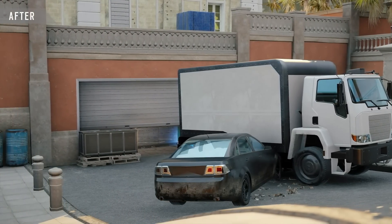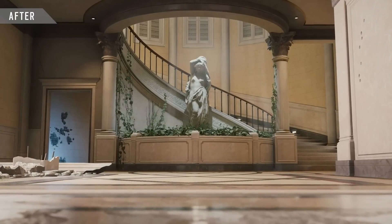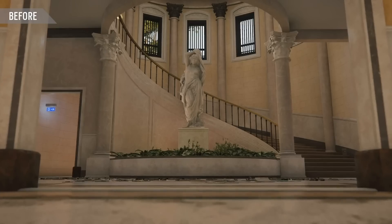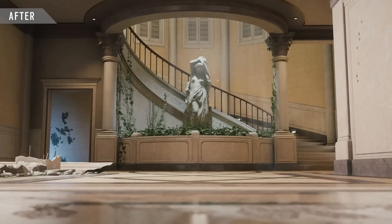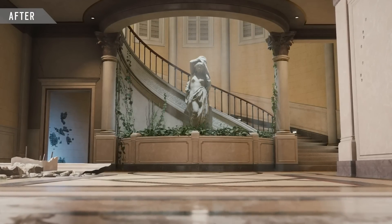Next up we have the brand new Spiral Staircase. We did get a glimpse at this before but now we have it from a different angle, and it confirms there is still a staircase going down to garage side. Just look how much nicer this version of Spiral Staircase looks — it really follows the theme of adding more design to the map. One of the things to note here is that the windows on Spiral Staircase which we rappel on seem to be blocked off now, which is very interesting.